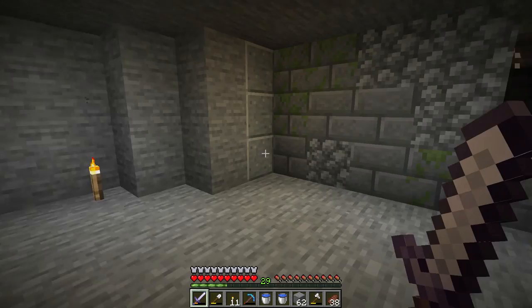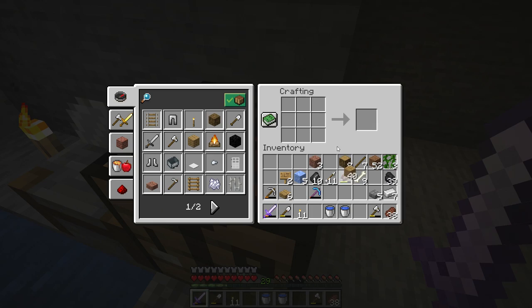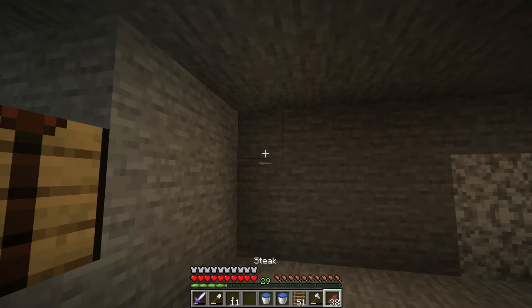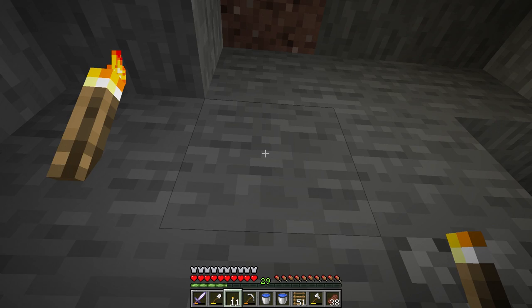That is indeed how you make a super simple skeleton farm. Now we can stand here and kill skeletons and get experience, bones, bows, arrows - just everything. Really cool. I think this is where we're going to end the episode, but one more thing is driving me crazy. I need to make some ladders and find out how close we are to the surface. I need to see where we land if we dig straight up.